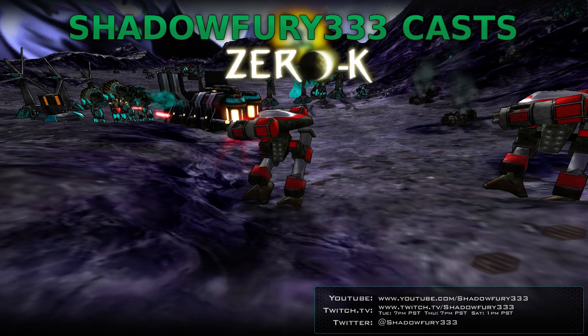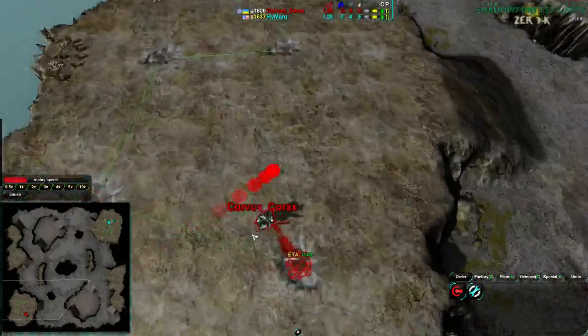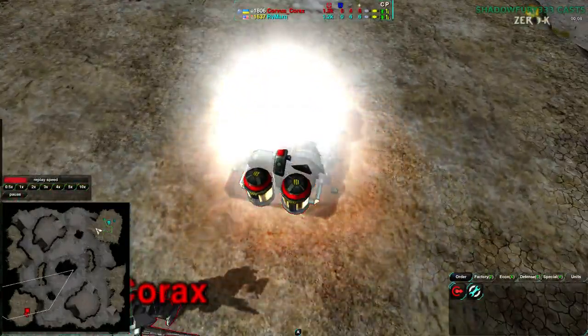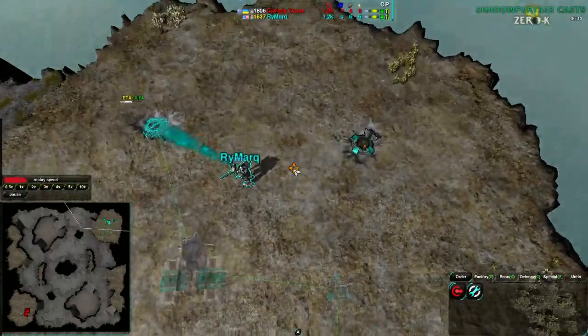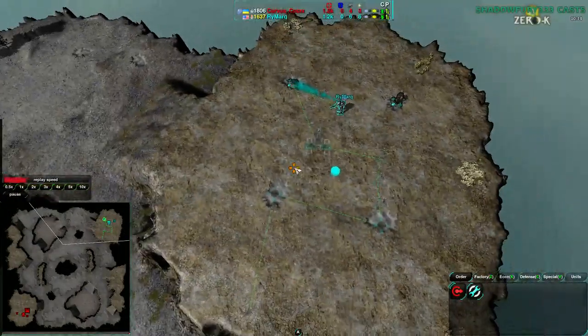Starting off, we're going to have Corvus Corax versus Rymark on Ravaged, which as I'm sure anyone who's watched my show for any length of time knows, this is one of my favorite maps. So Corvus Corax starting out in the southwest going for Cloakie Bot Factory, while Rymark in the northeast going for the Shield Bot Factory once he gets to it, starting out with Metal Extractors.